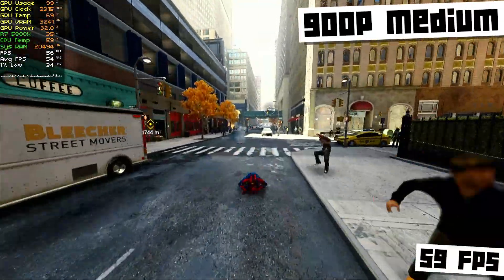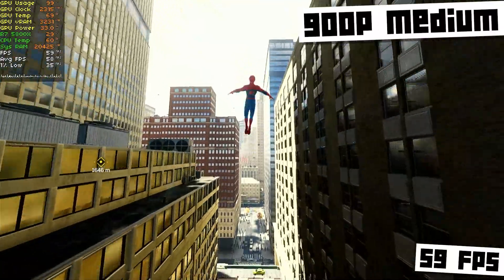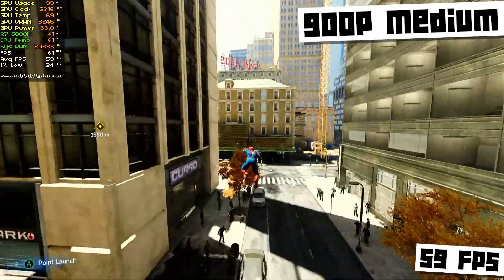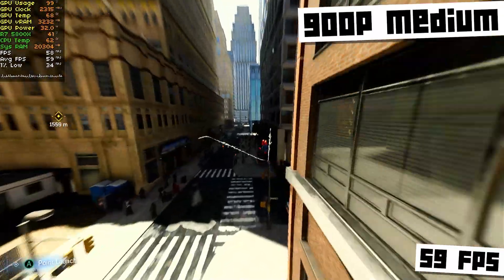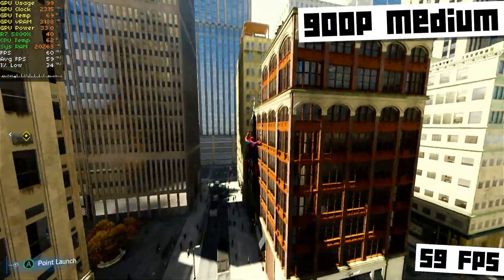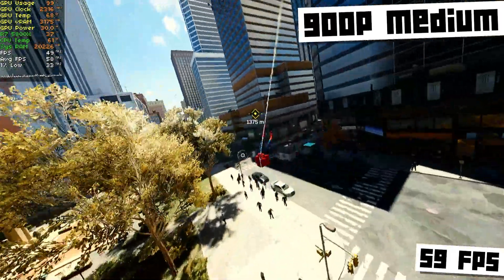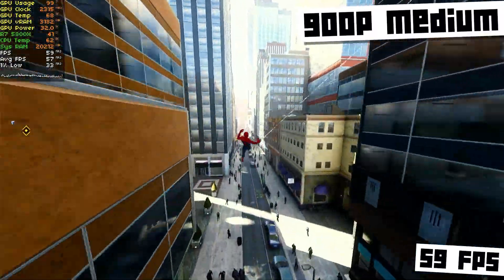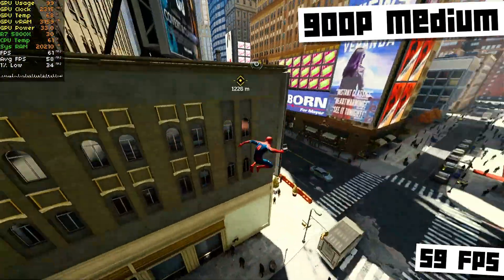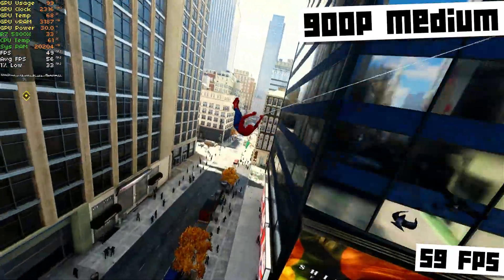I was curious about how 900p would look, and it looks just fine, and it did work much better — 59 FPS, so almost at 60 FPS average. If you're targeting 60, this is probably the settings you'd want to go with. And yeah, 900p is totally fine, at least for me. I can enjoy games at 900p. For some games like first-person shooters, I kind of feel like 900p is a little low when you're trying to see stuff in the distance. And for strategy games, having more pixels for all the text on screen is more important. But for a third-person, high-action game like this, you won't really be missing out on much by running at 900p instead of 1080p.